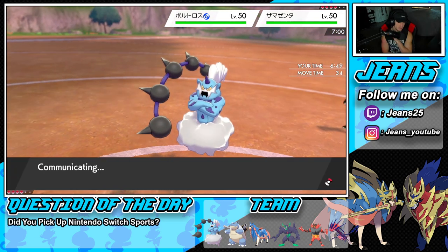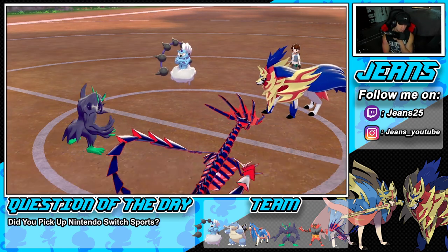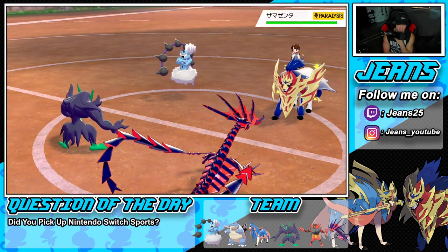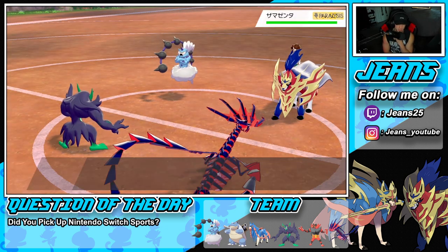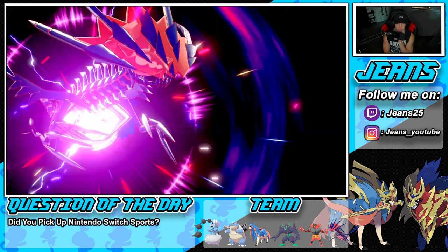He doesn't dynamax, but Dynamax Cannon can still do some work. We drop Thunder Wave onto the Zamazenta to get it paralyzed — nice speed control throughout the battle, which is really good for us. We already outspeed Zamazenta so we're chipping off some damage. Way more than half! We love that — big damage.